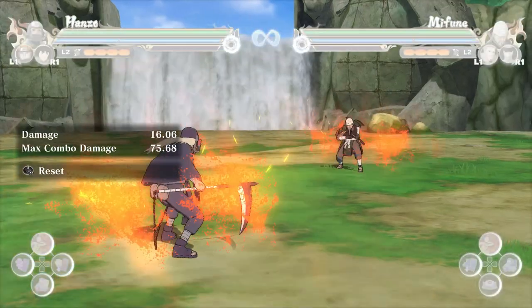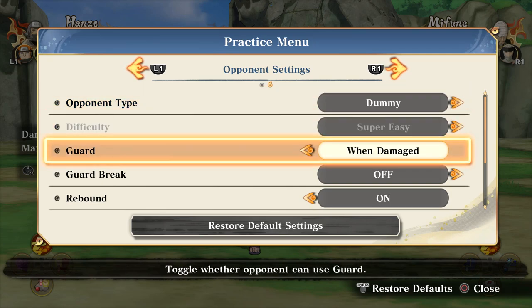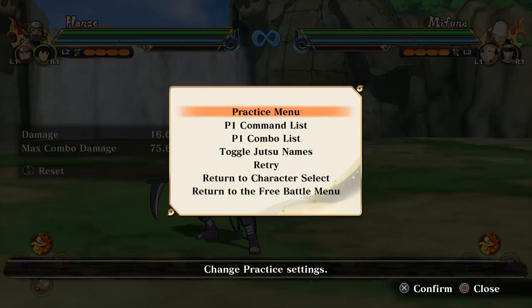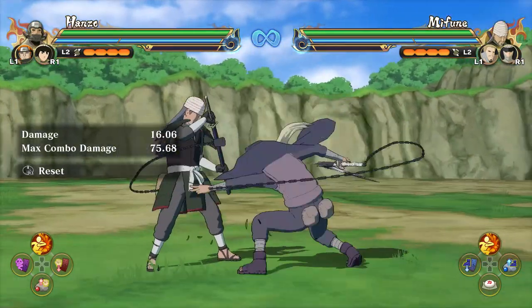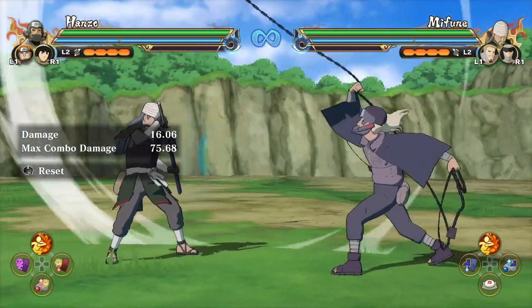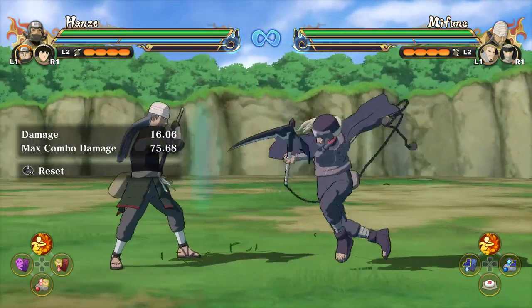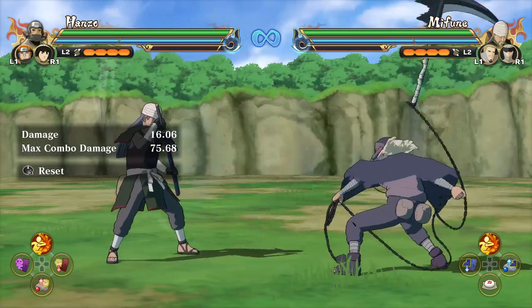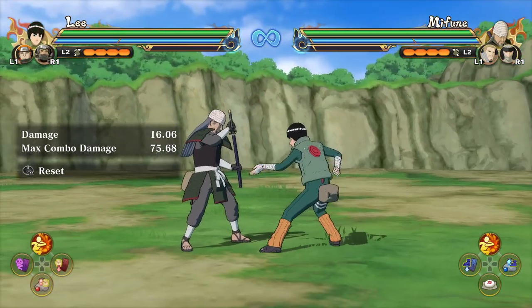Another thing I like about Hanzo is that his guard pressure is very, very good. When the opponent is guarding, you ideally want to go for the up combo, because Hanzo's up combo is very long. Unlike a lot of characters in the Storm Connections roster who sometimes have really short combos when the opponent is blocking, Hanzo lets you dish out massive amounts of block damage.